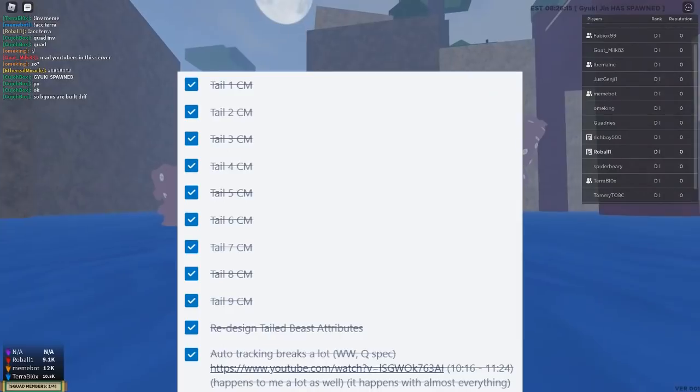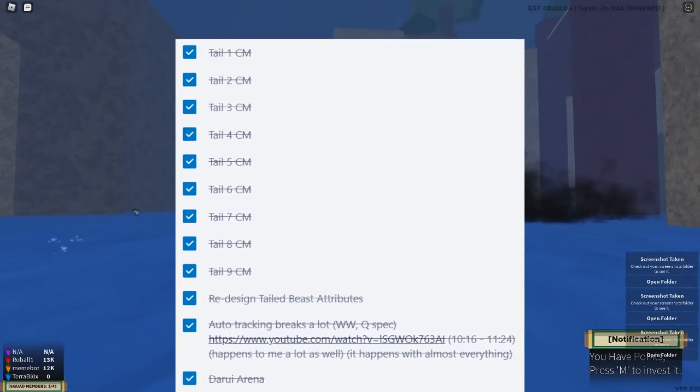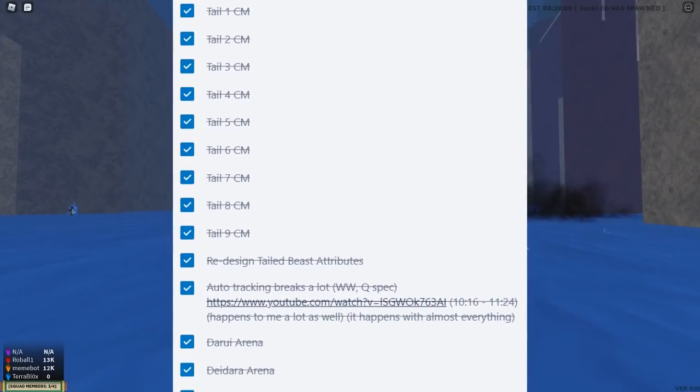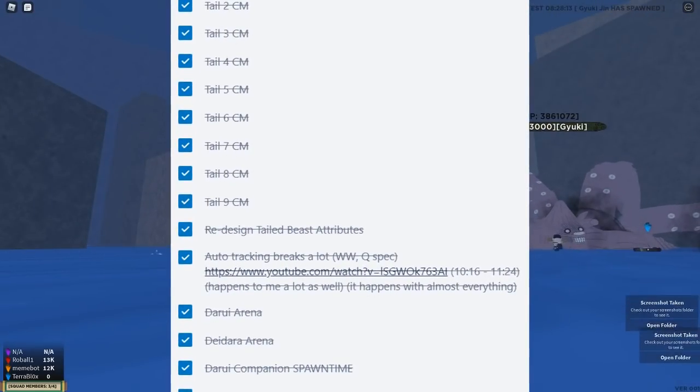They were originally just going to have tails one, seven, and nine come out today and space the rest out for future updates, but now they're adding all of them today. They're also adding a redesign of tailed beast attributes, and they're making it so auto tracking doesn't break as much as it did before.